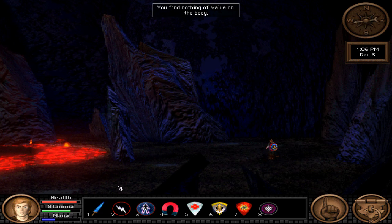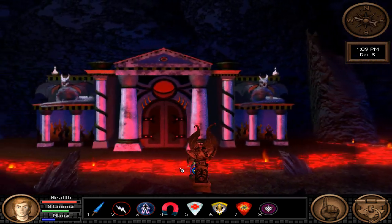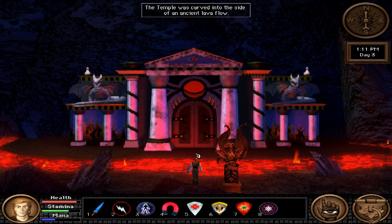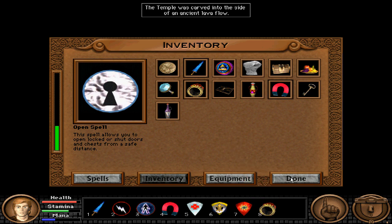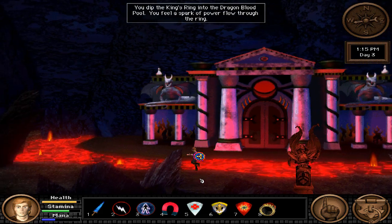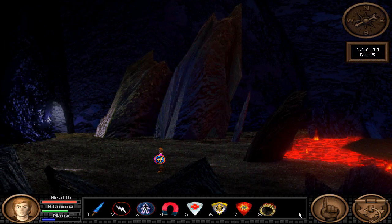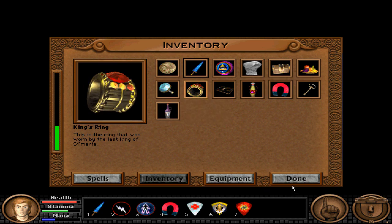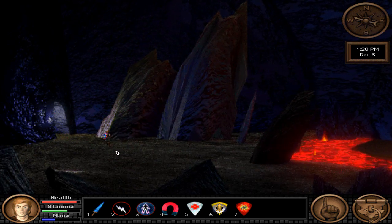Find nothing of value on the body. The reason we are here, aside from the fact that this is very clearly the thing from the opening cinematic, is that this is where the blood of a dragon — blood of earth, whatever you want to call it — is. The ring of the last kingdom was worn by the last king of Samaria, so that's the first step in getting our ring of truth.